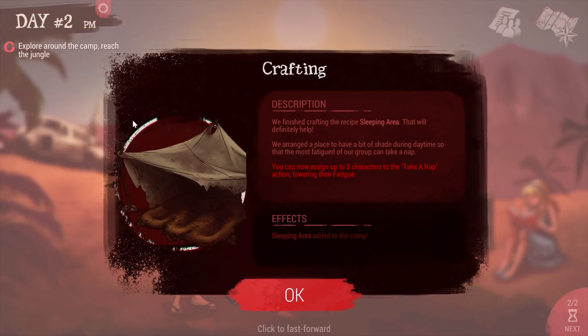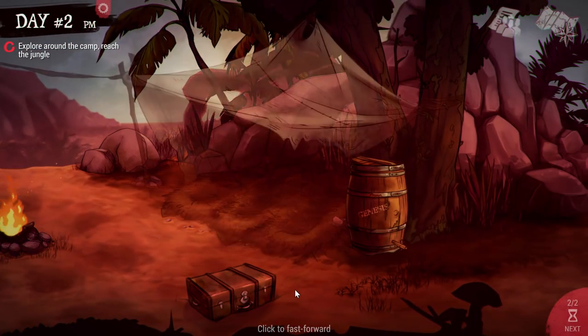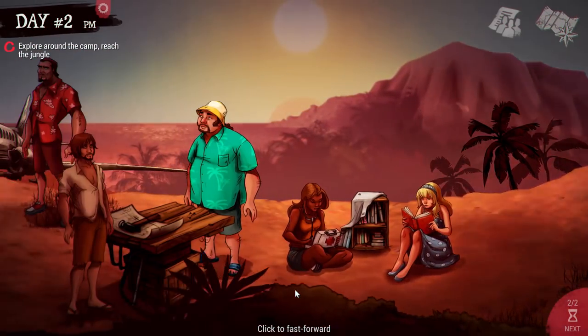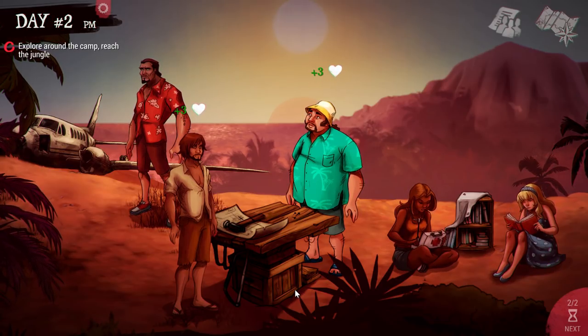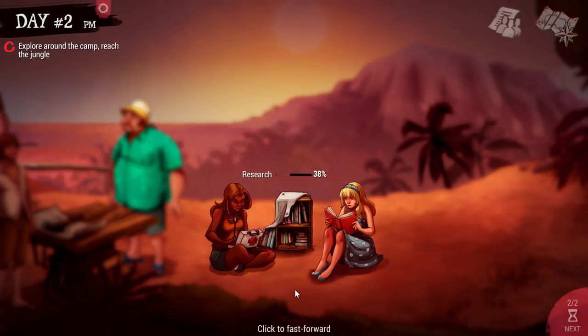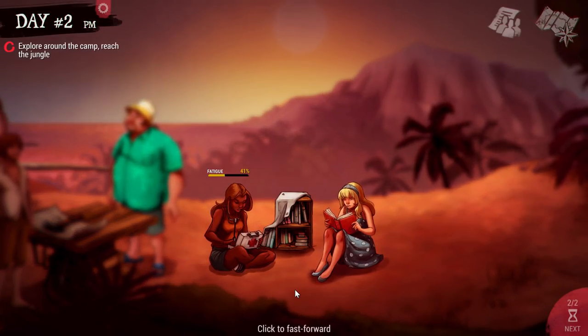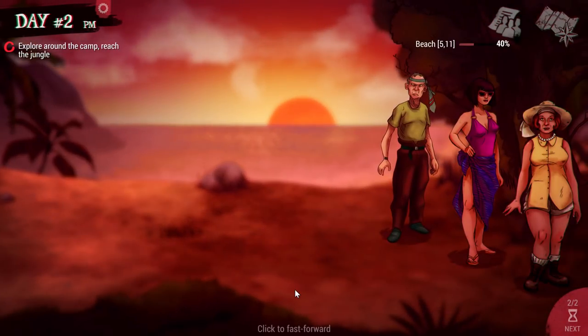We just finished the sleeping area, and it pops up as a new part of the camp screen. Now we can assign people to sleep there — we can tell them, hey, you've been working pretty hard, go ahead and get some sleep. That might be a good idea for people with a lot of fatigue. It's now day two, still pretty early on.